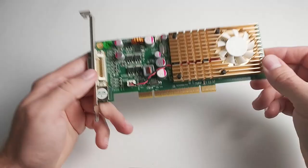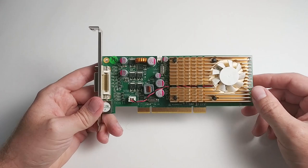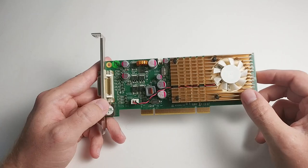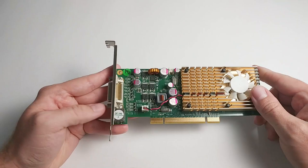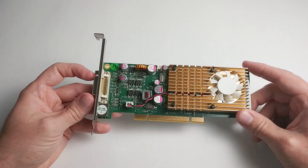Next we have the GeForce 9500 GT. This one jumps up quite a bit in terms of specs. While the clock speeds remain very similar, it has 32 stream processors — twice as many as the 8400 GS — twice as many texture mapping units at 16, and twice as many ROPs. It's the only other NVIDIA card to have a 128-bit memory interface, which combined with its 800 MHz speed gives it quite a bit of memory bandwidth — actually the most memory bandwidth of any card in this lineup. This one is exceptionally difficult to come across, and it took me quite a long time to find.